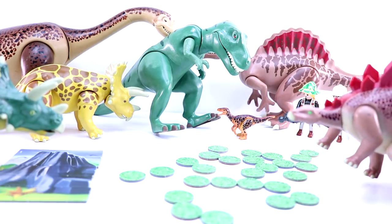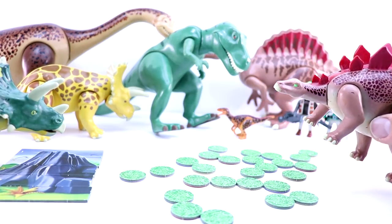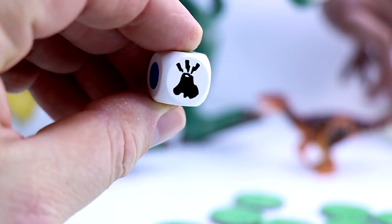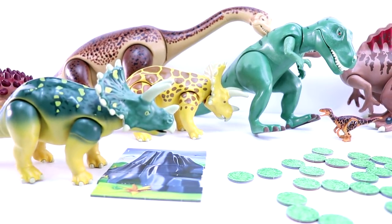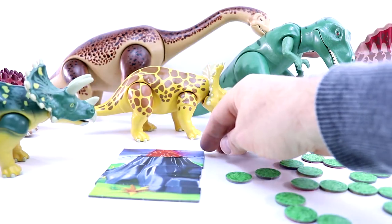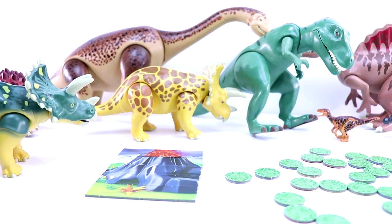Now it's Stegosaurus's turn. I am the Stegosaurus and I'm about to roll my die. Volcano! So what that means is we turn to our volcano and turn it over — the volcano is starting to erupt. If we get five volcanoes, the game is over and the dinosaur with the most lassoed creatures wins.